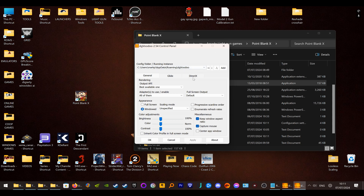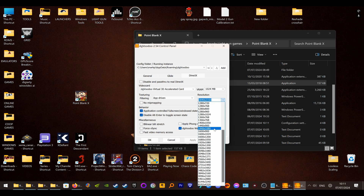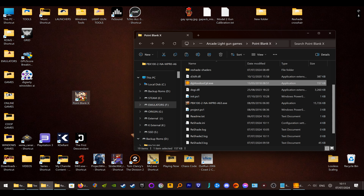If you go into DGVoodoo, you can change your resolution here. I'm just going to turn it down to 1080p so you can see what I'm doing. I'll click Apply and start the game again.